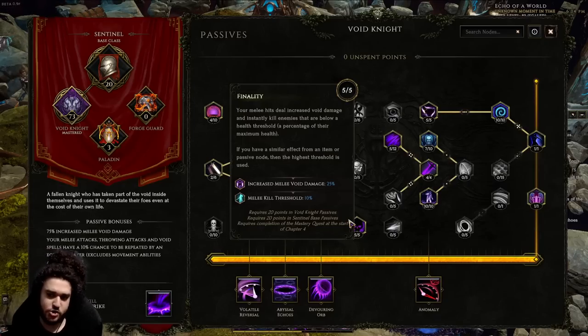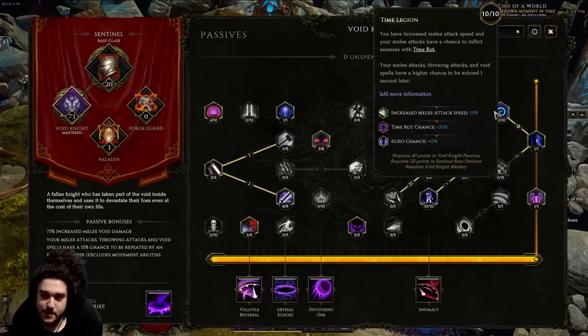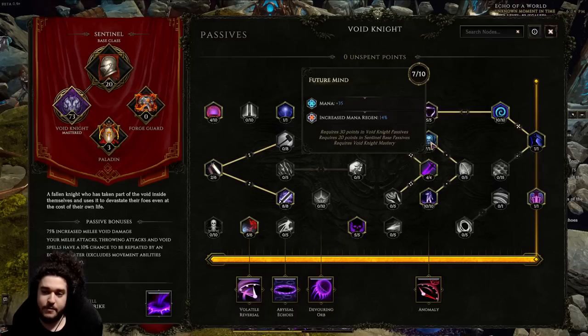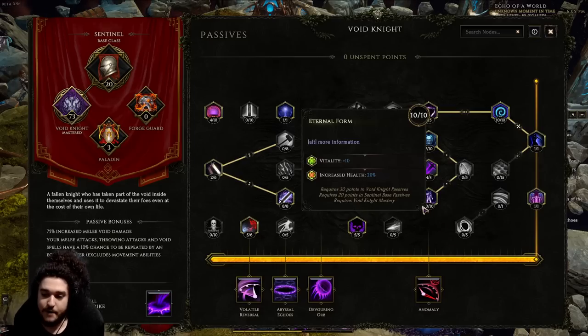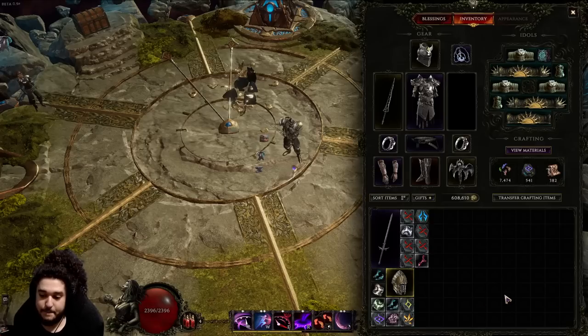I have Finality for the melee kill threshold, though it's still questionable since Eraser Strike also has it. Five points into Woe gives melee void damage, melee damage, and armor while mapping. I went fully into Echo because that's how most of my boss damage is applied. Future Mind is a nice flex point — if your mana sustain feels bad, dump points into Future Mind. I've also got 10 points into Eternal Form because it's very strong.